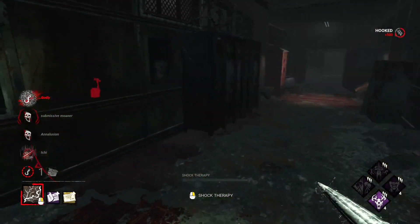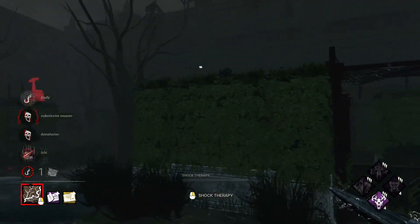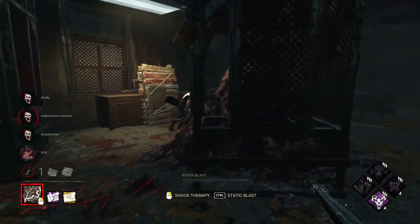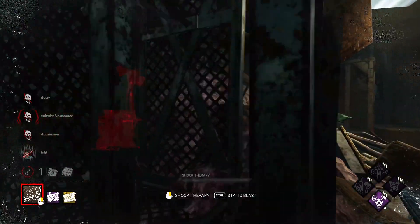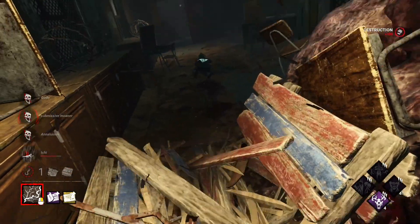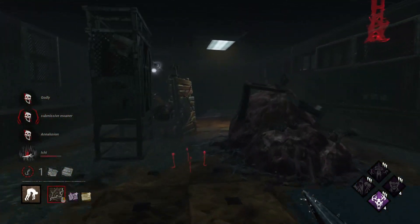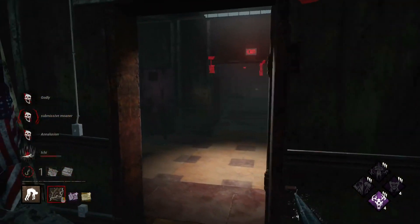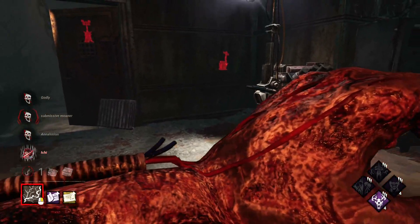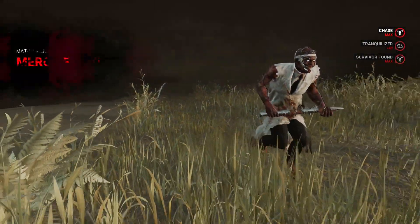That's all the survivors — they did really well. I'll give Feng hatch. Overall thoughts on the build: it was a little hard to gauge how much value I actually got out of Hex Face the Darkness, since you can see their scream and aura but it's hard to tell if they were actually getting interrupted while I was busy chasing. It would be cool to see how it worked from the survivor's point of view. But it was a very fun, very evil build. If you're looking to try out one of the new perks I definitely had a lot of fun with it, and I missed playing Doctor so I was glad to play him again. Thank you all so much for watching, I hope you enjoyed the video, and I'll catch you all in the next one!